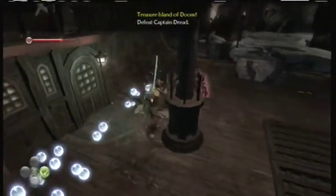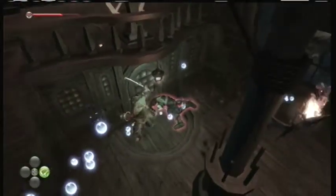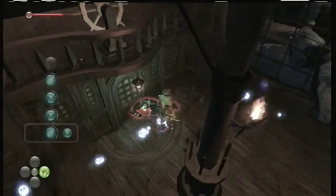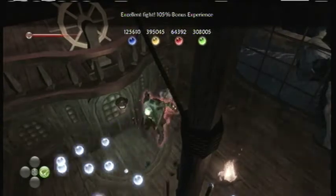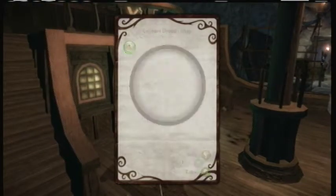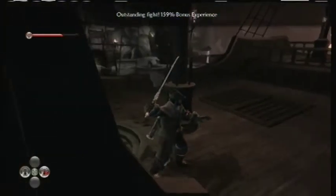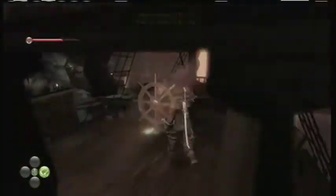Gotta keep an eye on my health. Did I get him? Die. I said die. I win. And Captain Dread's map — this map shows the way to the island where Dread buried all the loot he accumulated over his nefarious career. Sweet. So guess what we get to do? We get to drive the boat. Let's do it.